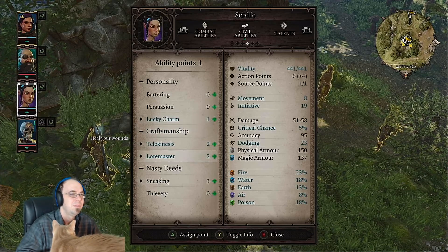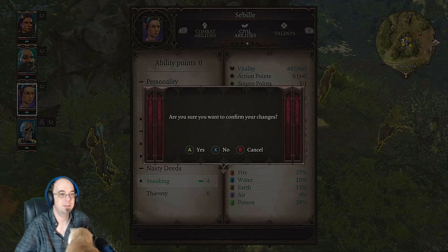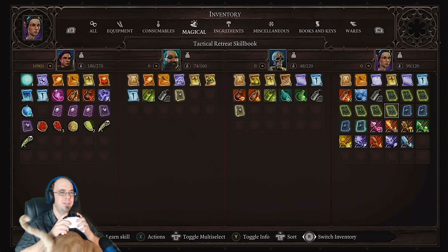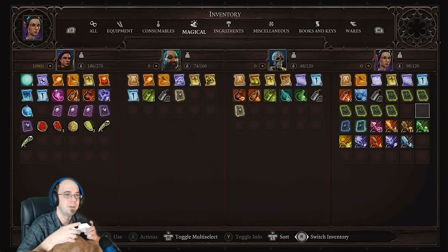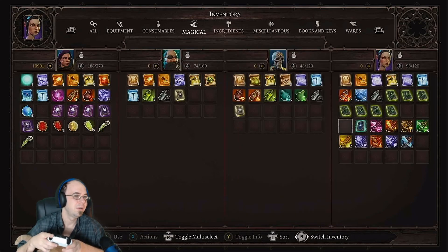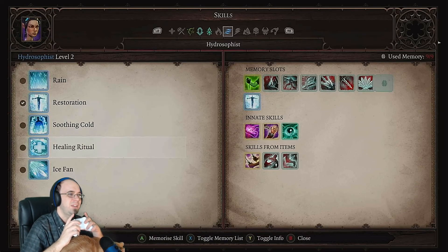I'm going to be sneaking. Alright, let's learn this one — we're going to have to take off a skill to use it. Let's just learn it. I'm sorry, this might not be that interesting, but I want to show you my characters and what they can do since I don't think I've really shown you that yet. I definitely want Healing Ritual — it heals 79 vitality and can hit multiple people.